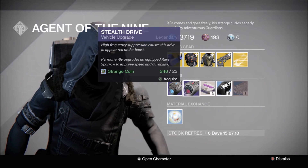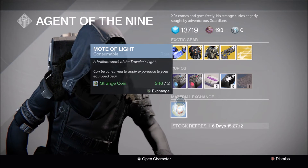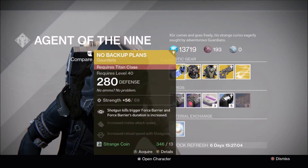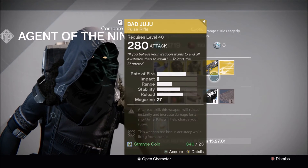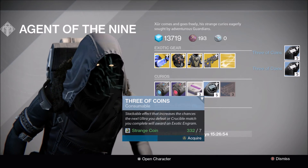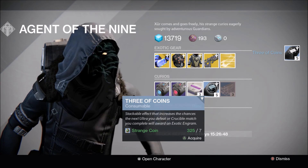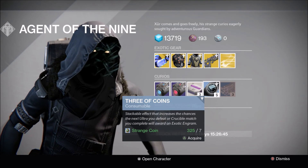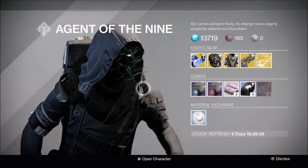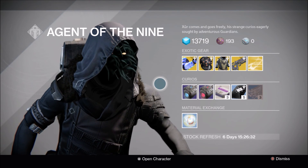Xur has also brought the Plasma Drive, Stealth Drive, Heavy Ammo Synthesis, Three of Coins, Glass Needles, as well as the Exchange — Two Strange Coins, Mote of Light. For this week I'm probably not picking up anything except the Three of Coins as always, since I already have everything else at 310 plus — I have basically every exotic in the game. I have 346 strange coins right now, so I'll grab a couple Three of Coins. I've been using them more lately for the Crucible and Nightfalls. I also need exotic shards for infusion fuel on my exotics.